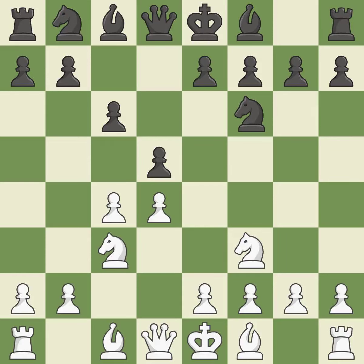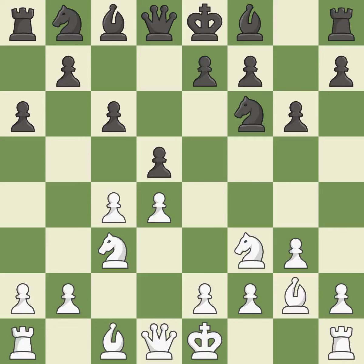Nc3 attacks the d5 square and starts to fight for the e4 square. a6 is a popular move that keeps white guessing where the light-squared bishop will develop, or if black will play e6. The bishop is prepared to grow into a functional square. It is the final book move. This next move misses a chance to seize a free pawn — a pawn is therefore left defenseless.